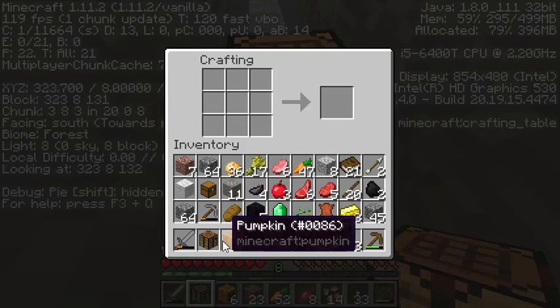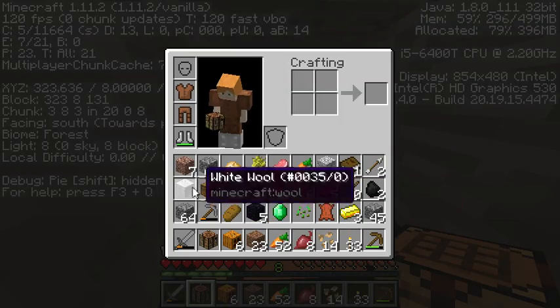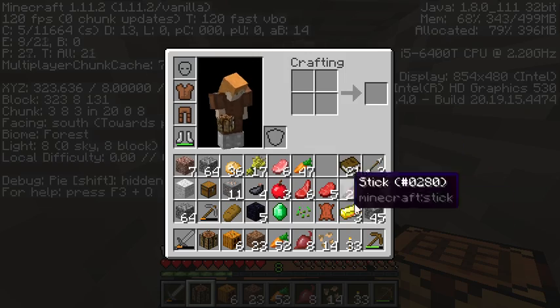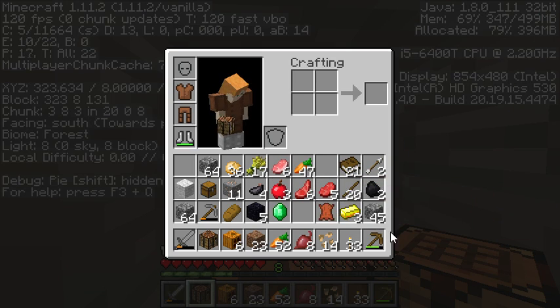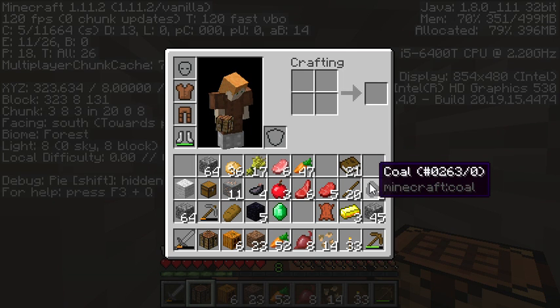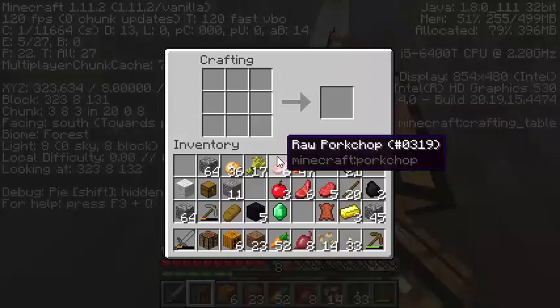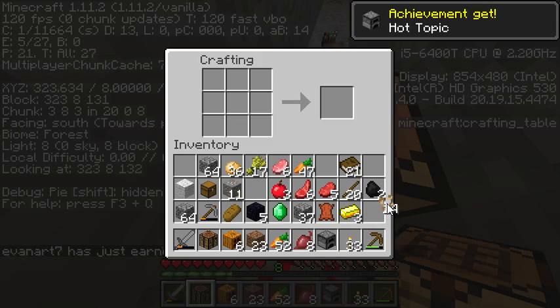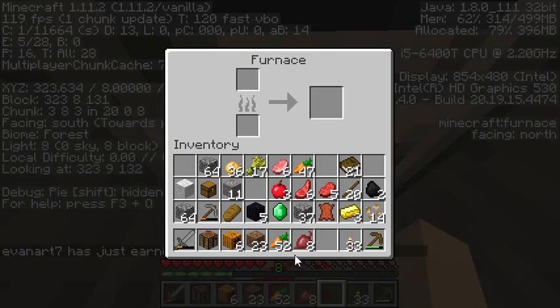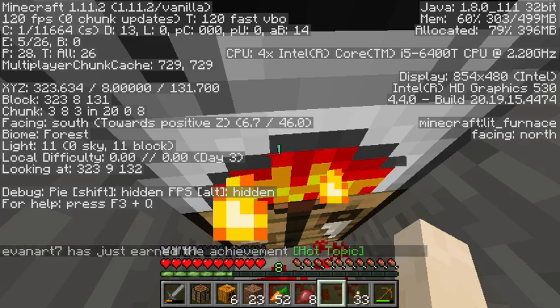I don't have any room in my inventory. I'll throw out about seven granite and some diorite. Now I need to make a furnace like this, and I'm gonna let it cook up and wait for all this iron to smelt.